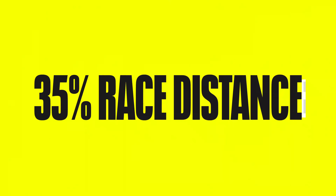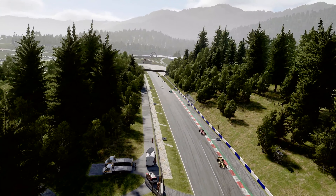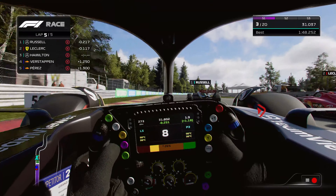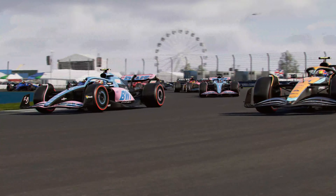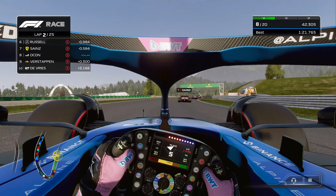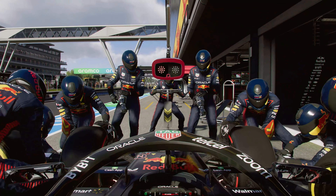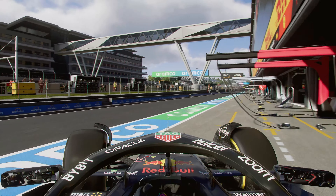Real F1 race distances range anywhere from about 44 laps to 78, give or take, depending on the circuit. When you're playing a video game, you might not want to commit to a full Grand Prix, even though it'd be the most realistic experience. To alleviate this, F1 23's new 35% race distance option creates an ideal balance that enables you to use a realistic race setup and strategy where tyre wear is still crucial, but you're not having to commit to a full-length Grand Prix.